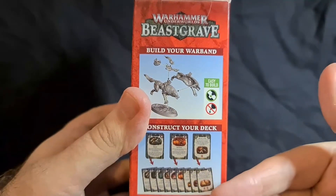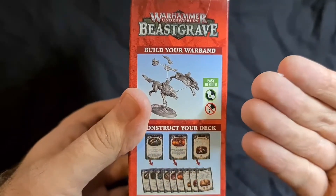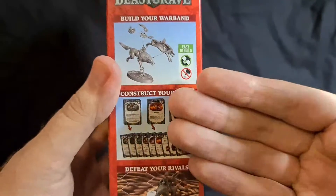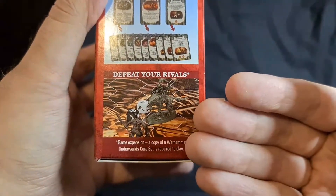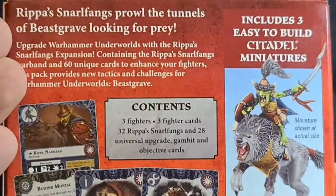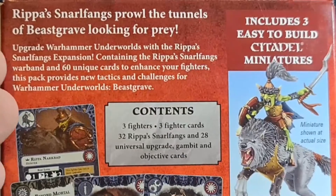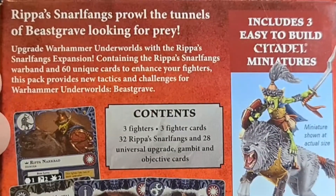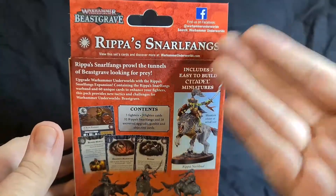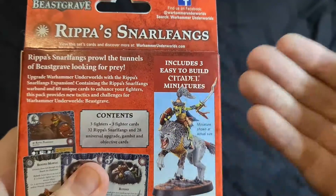On the side it has instructions for the easy-to-build kit — no glue required, though I'd still recommend a bit of glue just so they don't come apart. I haven't played Warhammer Underworlds unfortunately; it seems like an amazing game. Ripper's Snarlfangs prowl the tunnels of Beastgrave looking for prey. This expansion contains the Ripper's Snarlfangs warband and 60 unique cards to enhance your fighters, providing new tactics and challenges. You can find them on Facebook, and there are Warhammer Underworlds groups to look into. This includes three easy-to-build Citadel miniatures.